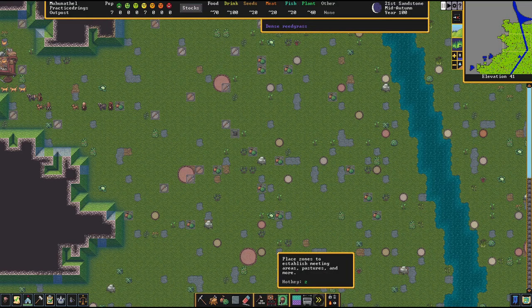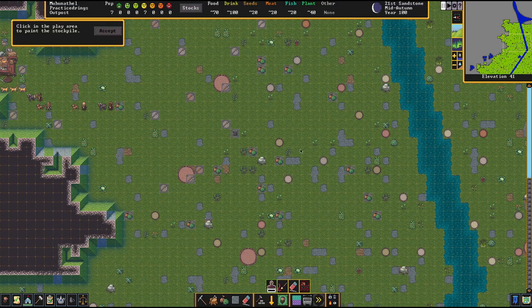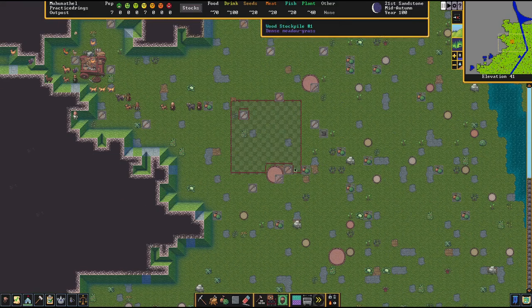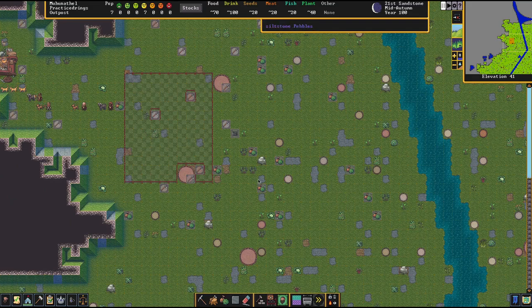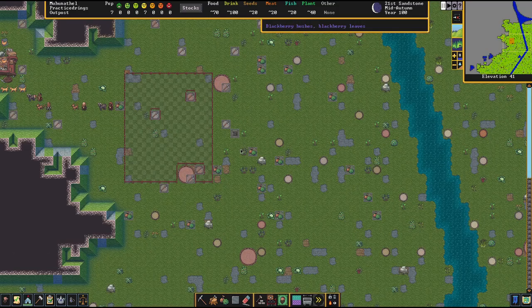Now let's set a stockpile. Normally I don't like stockpiles on the surface, but just initially so we have a nice little place to put all this wood, we're going to set this as a wood stockpile only — just the wood. I should expand it too, because there's going to be a lot of wood on the map as we drop all these big old trees down. What I'm going to do next is go down some Z levels and start laying out the different levels I want — that's kind of a long boring process so I'm going to do that and show you guys what I end up with.